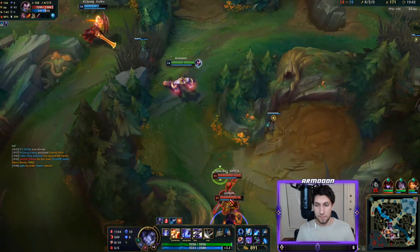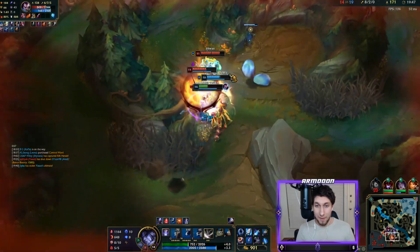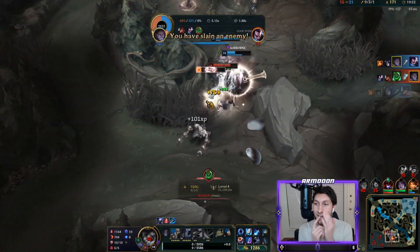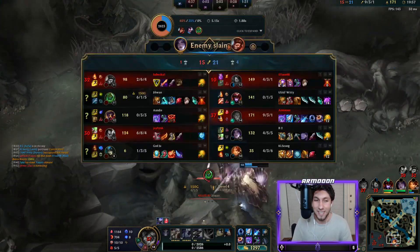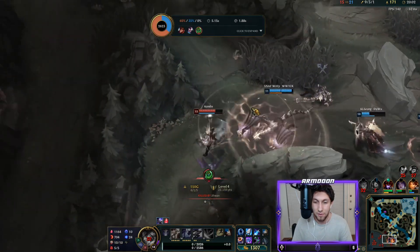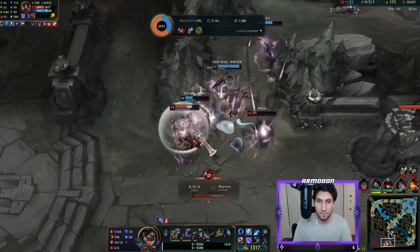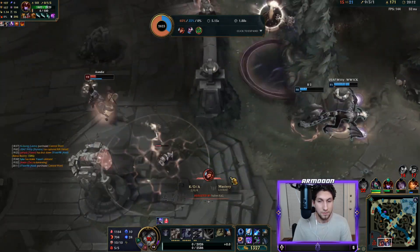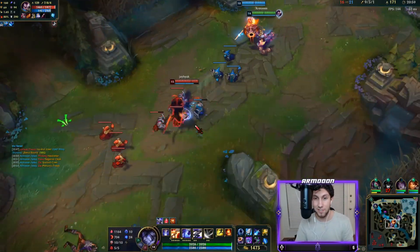The wind blows in my favor. He Windwalled that - knock him up maybe? My Q actually just lived through that. He definitely Windwalled in that brush, but in the end it's a two-for-one. I had a 150 gold shutdown but it's definitely worth it in my opinion. They're building hella magic resist now, but it's a good thing I don't do magic damage because I'm Mana Moon.